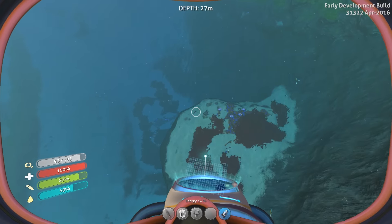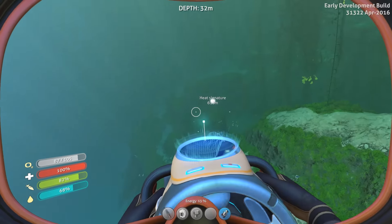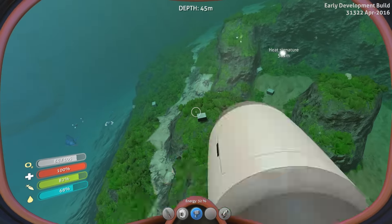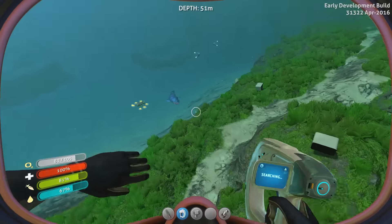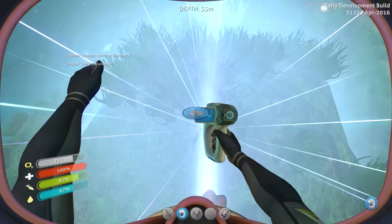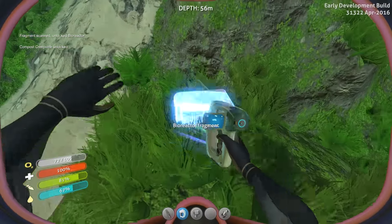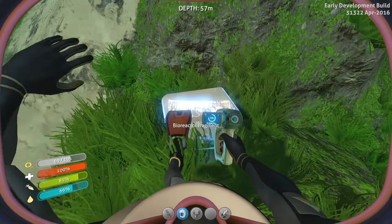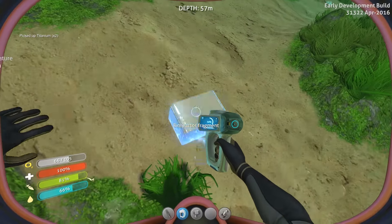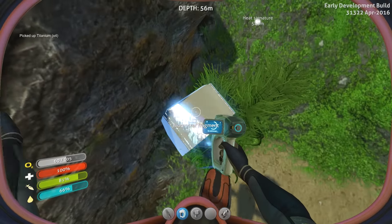I'm keeping my eyes out for research boxes, because I know there's a couple more things I still need. Bioreactor fragment — we have a bioreactor now. New blueprint acquired. I think that's just going to get us titanium. New blueprint acquired — this is all bioreactor stuff.